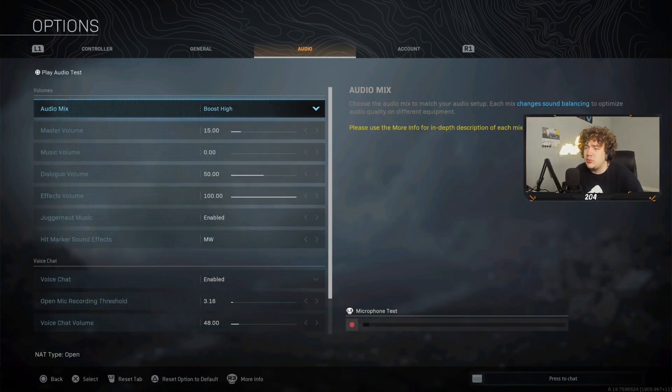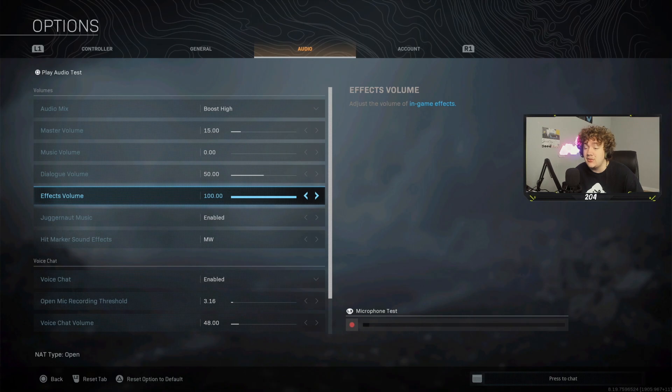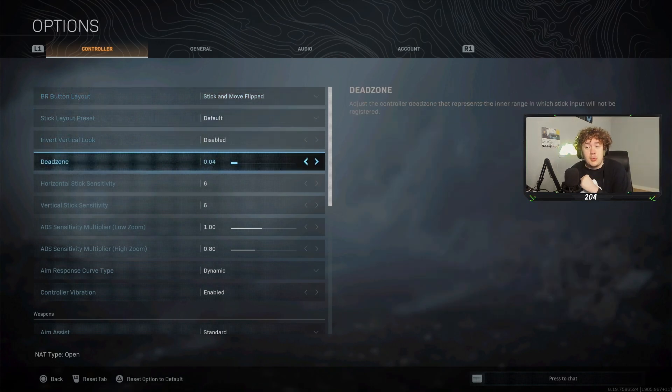For audio I use Boost High at 15 — a lot of people say that's low, but with my mix amp it's already very loud. I turn music off, dialogue at 0.5, and effects at 100. Film grain I keep at 0.25, brightness at 0.5. To summarize: set high zoom ADS to around 0.8 for snipers, and dead zone to 0.03 to 0.05 unless you have no stick drift, in which case 0.00 is fine.